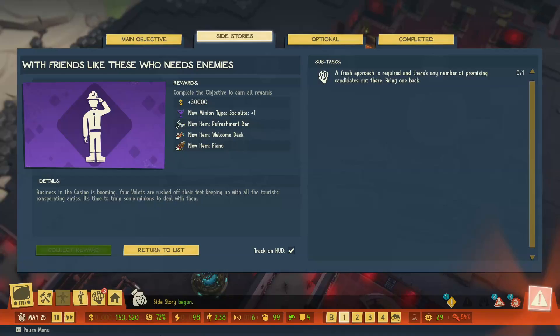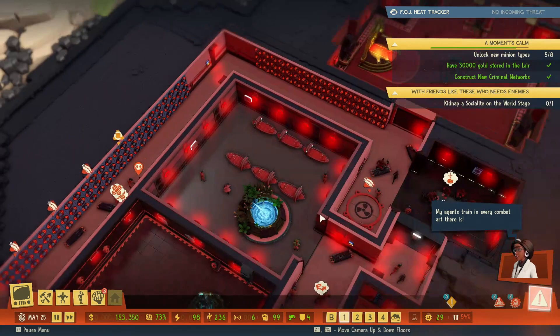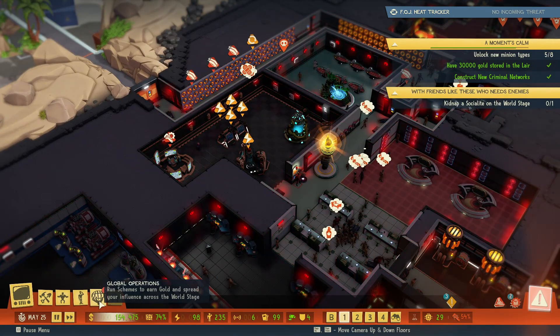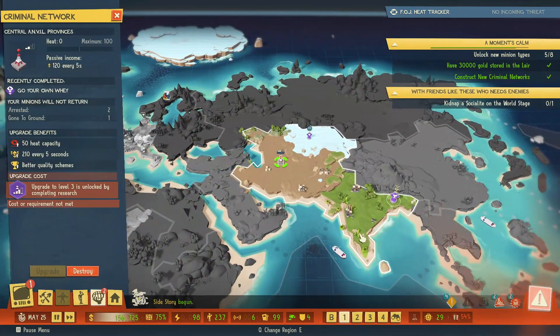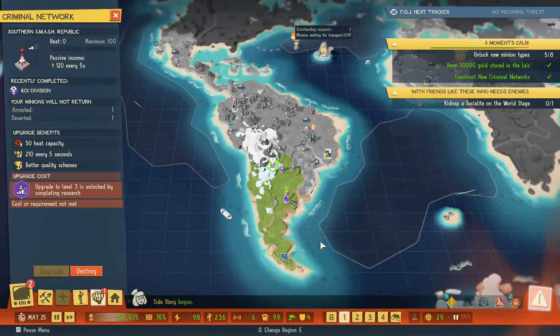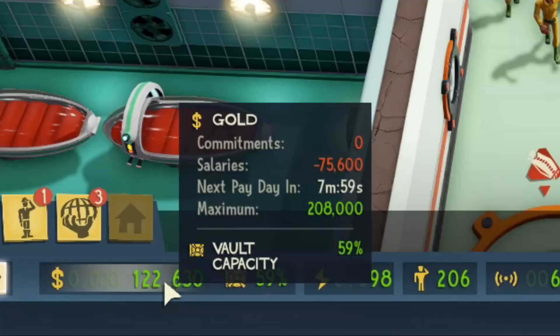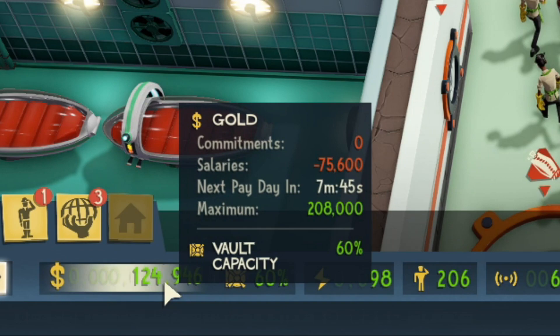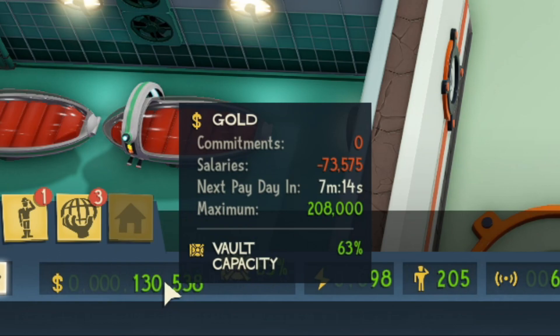Celebrities should know what to do. We need to kidnap a socialite on the world stage. I have no mission going on over there anyway so let's do it. Another lesson I learned through doing these runs: I prefer not to have salaries that cost more than 10 percent of my total treasury capacity, because if it is more than 10 percent and I run into a problem or have a big buy order, I'm suddenly out of cash. Seventy-three thousand dollars is way more than ten percent of two hundred and eight thousand, so we're going to have to do something about that.